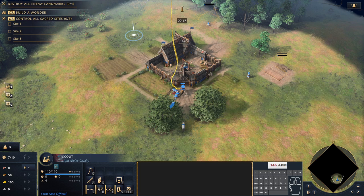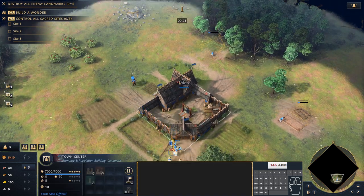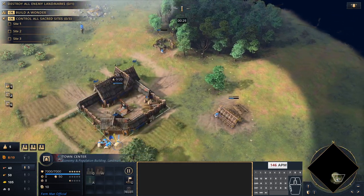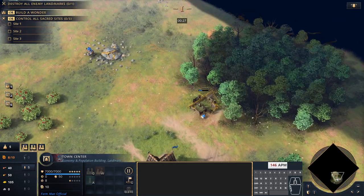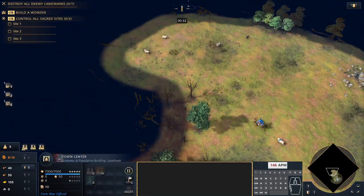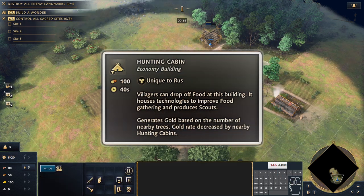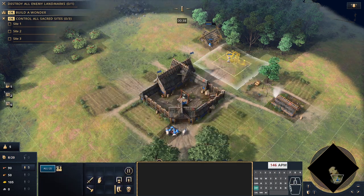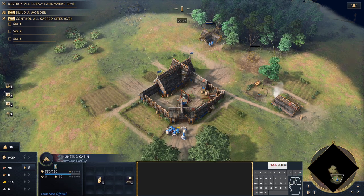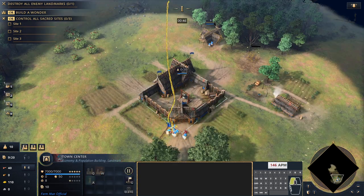First things first: from the town center we queue our villagers, take our scout forward, and our first villagers go to the sheep underneath the town center. All new villagers from the town center will go to food underneath the town center. We pull two villagers from the start to build a hunting cabin and one to build a house, then they both go to build a lumber camp.